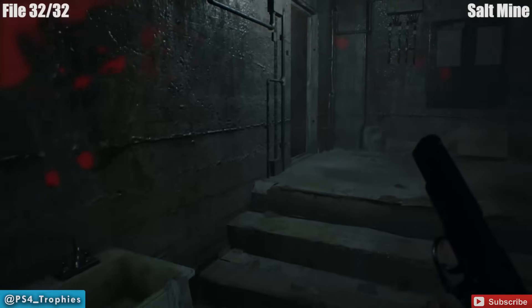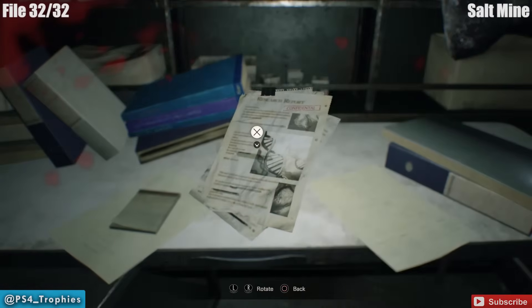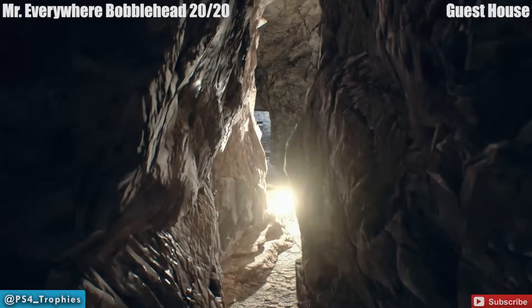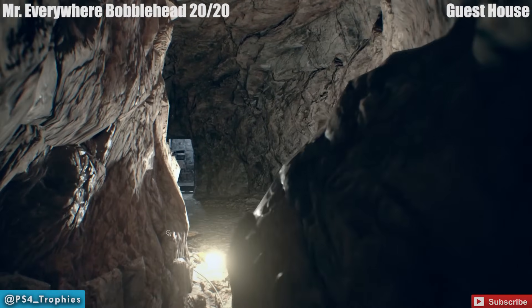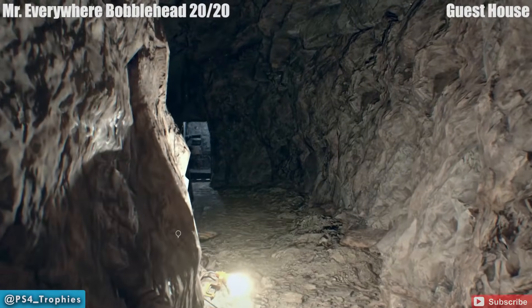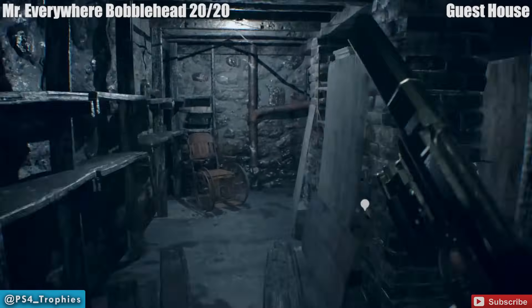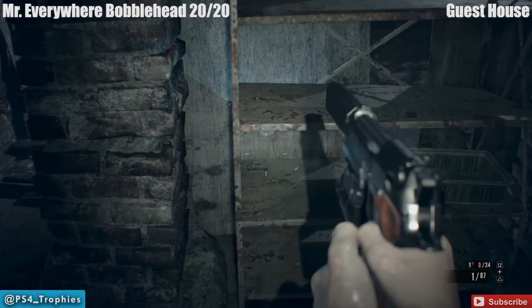And then we got one more file in the same room. Examine it, rotate it, hit the X button — that's file number 32, the last file. And the very last collectible in the game, number 74, is the 20th and final bobblehead. As soon as you're going back into the guest house there's a bobblehead that was not here previously — shoot that, and you've now got all the collectibles.